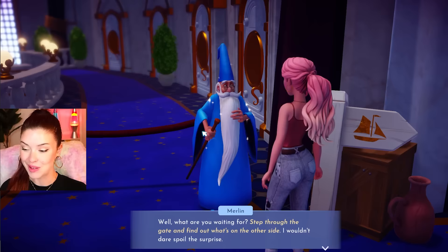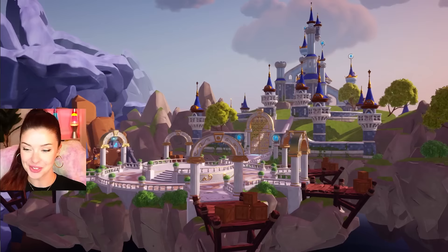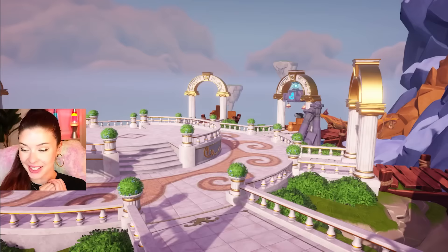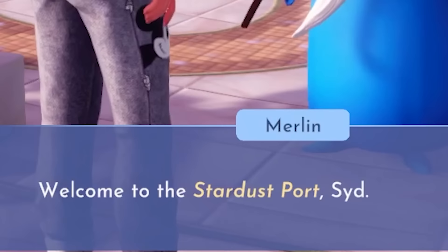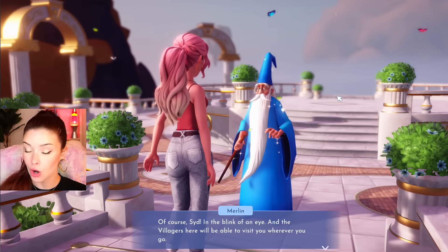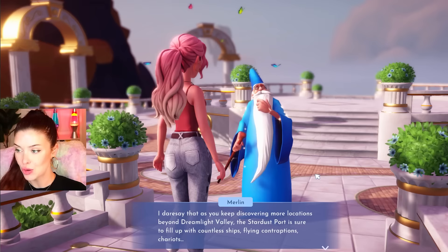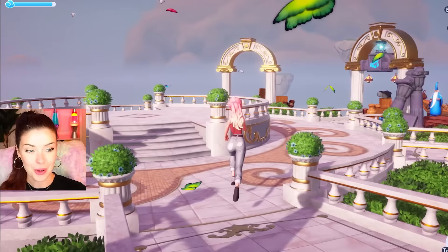He's going so fast up these stairs. Step through the gate and find out what's on the other side. This is a moment. Ooh, where are we going? This is the port — we're up in the clouds. The Stardust Port. That is so perfect. The villagers can visit me here too. As I visit more locations, the port is going to fill up.